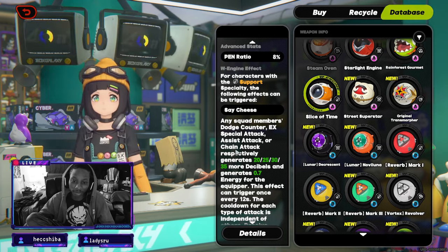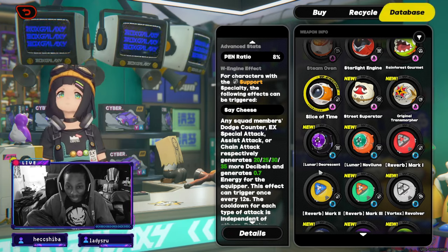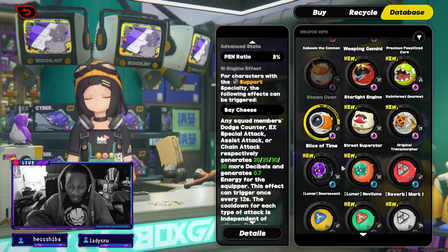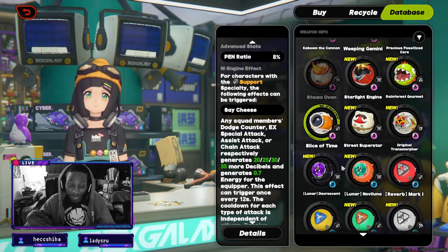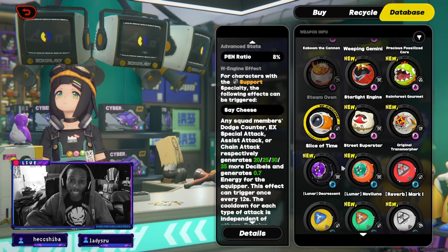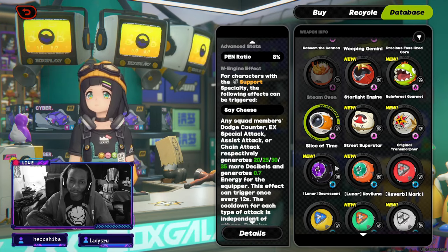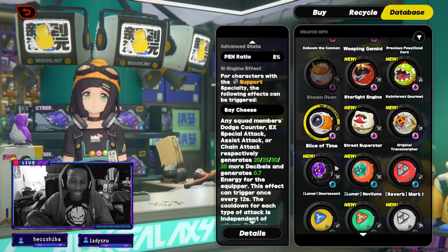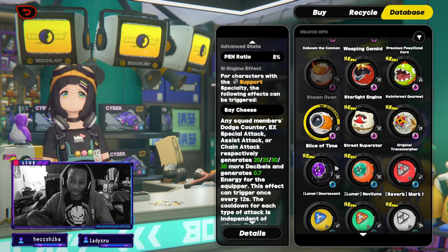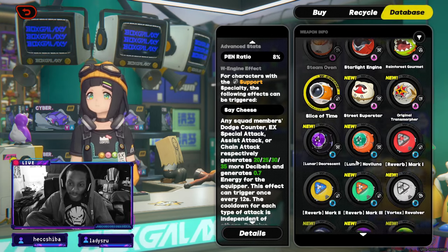I don't like doing chain attacks with Nicole. Yes, it's worth doing absolutely, but the fact that it's limited makes me not want to use it as much. Yes, it comes back pretty consistently if you're doing chain attacks, but I don't even want the option of it being gone — so I try not to use Slice of Time too much unless it's with Alexandrina.